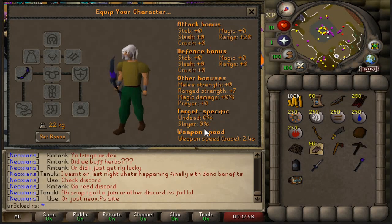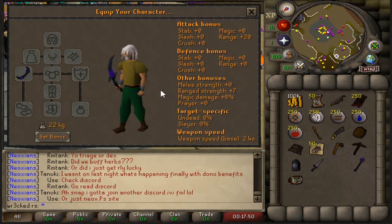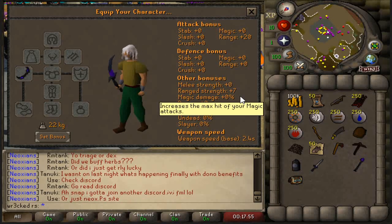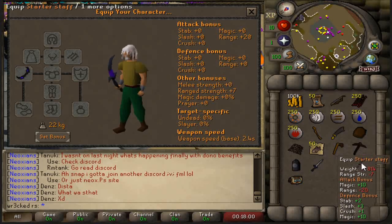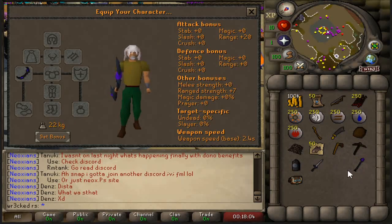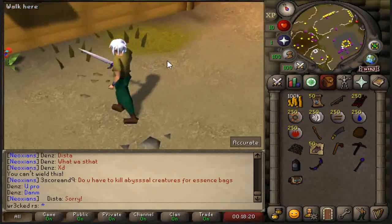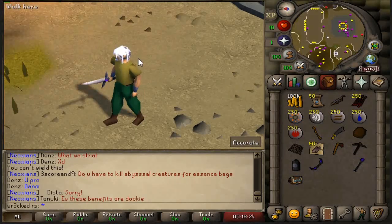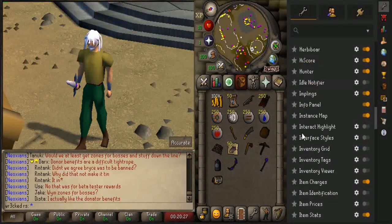As soon as you hop online on Neox you'll be brought through a tutorial — I would highly advise you go through that thoroughly, as it'll explain a load of what Neox has to offer, and at the end you choose your game mode. You get a starter bow, starter sword, starter staff, resource bag, bullseye lantern, and all this other good stuff. The HD mode makes this server look so clean, with fresh old school RuneLite integrations and loads of great plugins you can mess with.